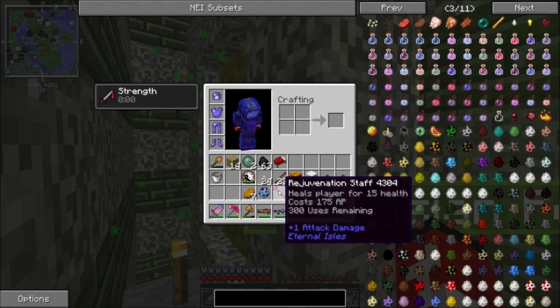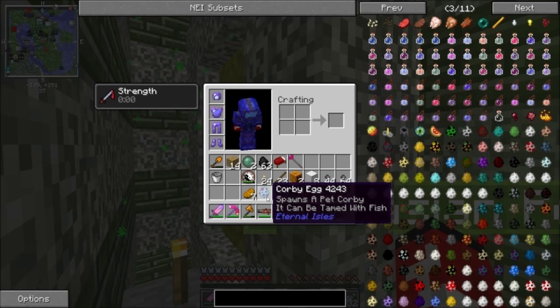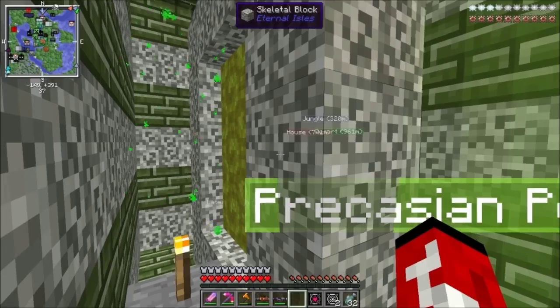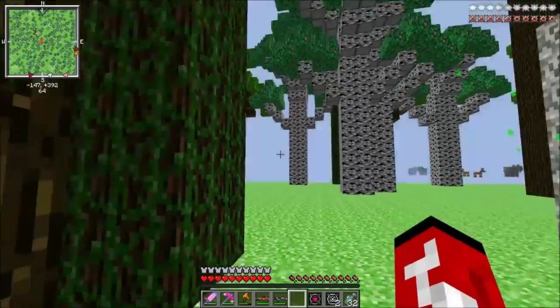We've got the Rejuvenation Staff, we got a Corby here — I don't even know what it does, I just brought it — and we got Ancient Orbs. Ancient Orbs are used to spawn the Skeletal Army, and I got two of them just in case.